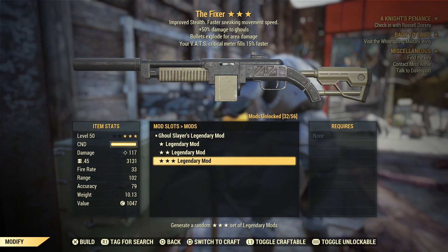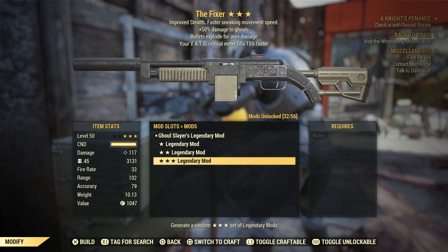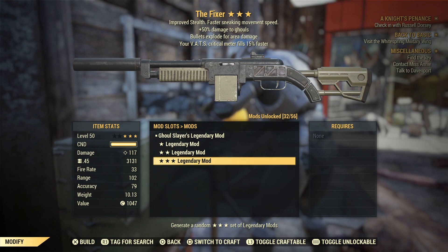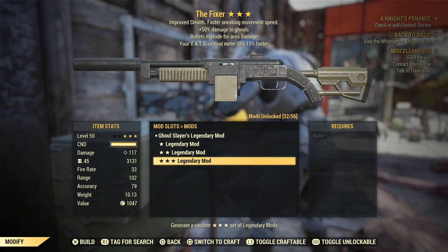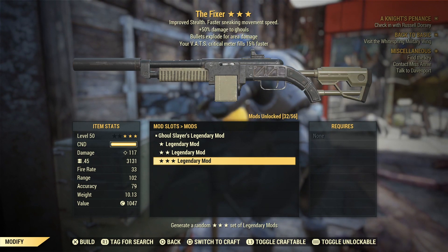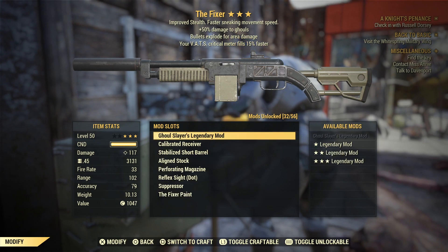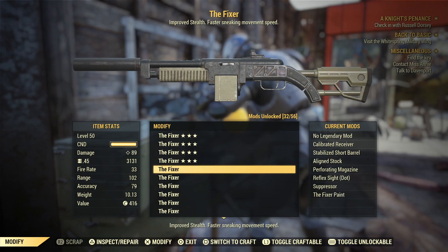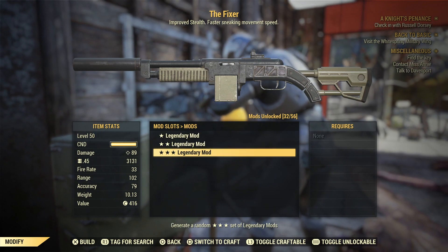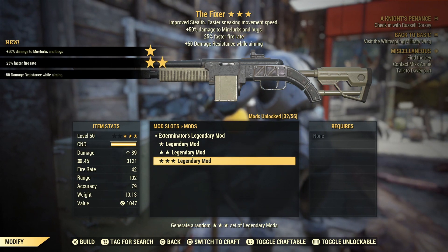Ghoul Slayer's — another situational one with 50% damage to ghouls. We do get the explosive bullets which is always nice, and the vats critical meter filling 15% faster. That is a great two out of three. If you swapped that damage to ghouls to anything decent — Aristocrats, anti-armor, quad, bloodied — you'd have an absolute beast of a gun.